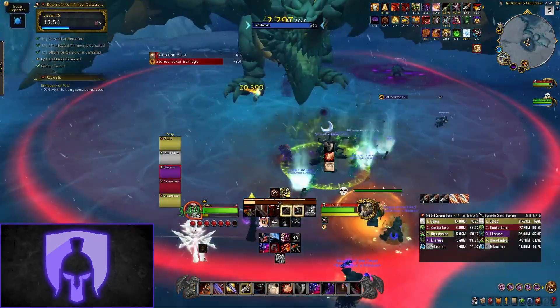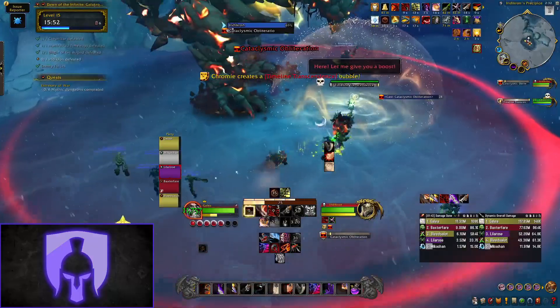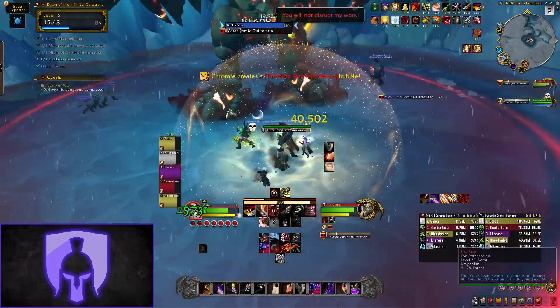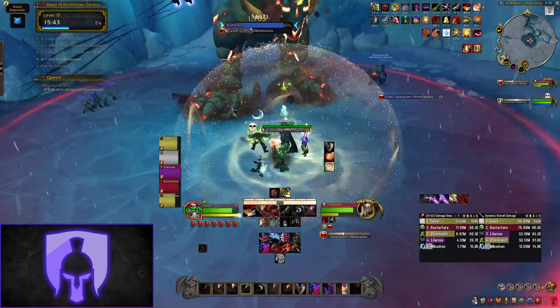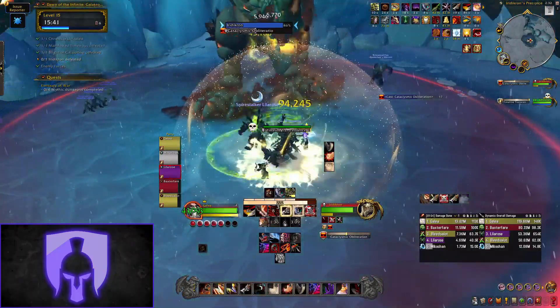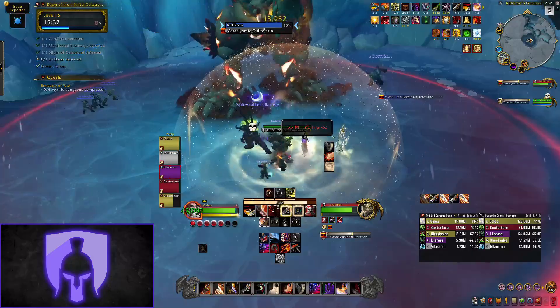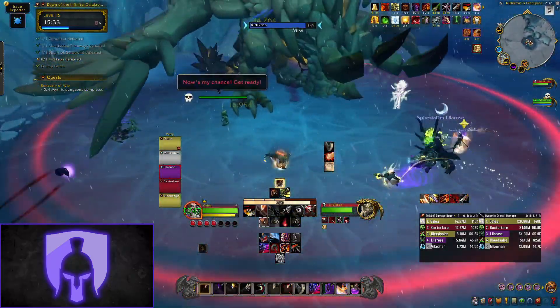Finally, the boss will cast Cataclysmic Obliteration — this is a 30-second long cast which will one-shot anyone if it goes off. This cast is also doing ticking AOE damage, but Chromie will help you massively again by creating a friendly bubble which gives a huge buff to all party members increasing their damage and healing. Make sure you're standing in this bubble and using defensives and offensive cooldowns to lower the boss's energy and stop the cast as soon as possible. That's it for this boss guide.